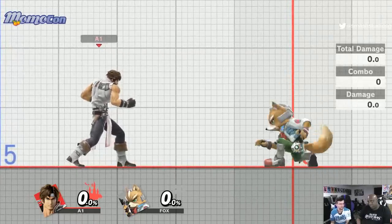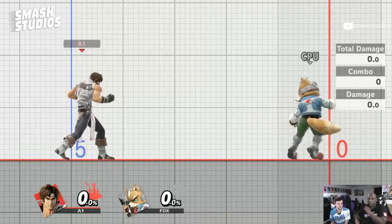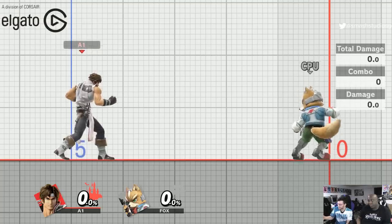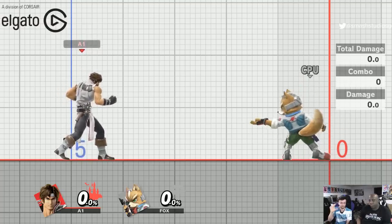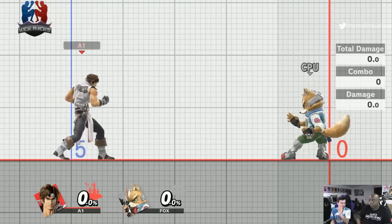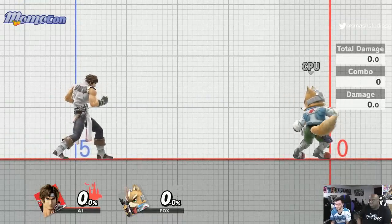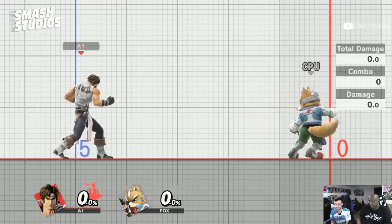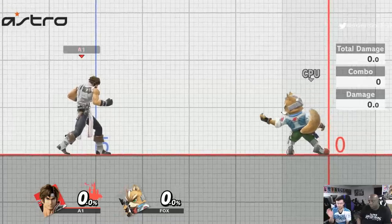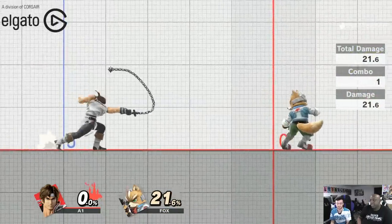Jabs don't get a lot of reward. Now for tilts — f-tilt is probably the Belmonts' second best tilt. A lot of the frame data here is a rough estimate since there's no hitbox display in training mode and the Belmonts have really weird hitboxes. The first hit frame on f-tilt is frame 12, active until about frame 16 — about four frames of activeness. The first actionable frame is frame 30, but it has an invincibility frame around the window of 20 to 30, so you can spam f-tilt much faster than you can cancel it. F-tilt is very spammable and a great neutral tool.